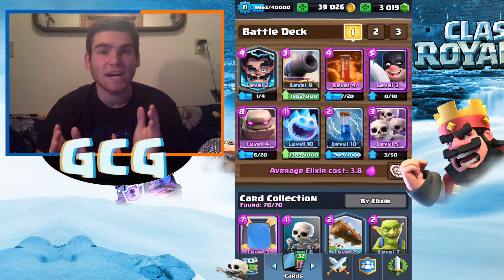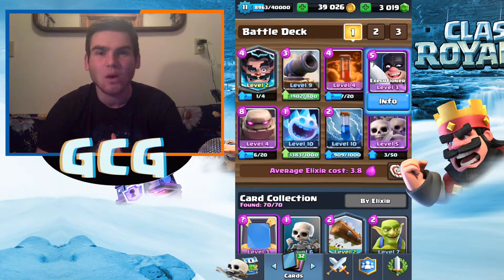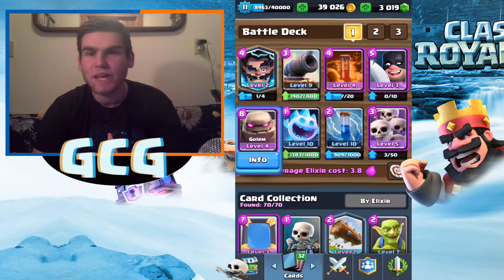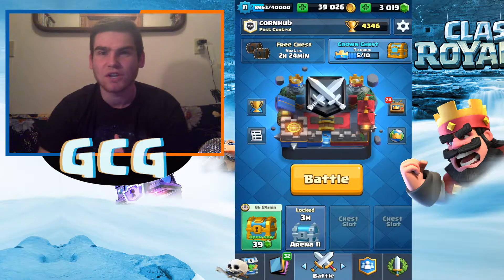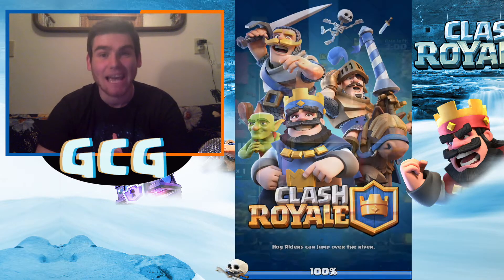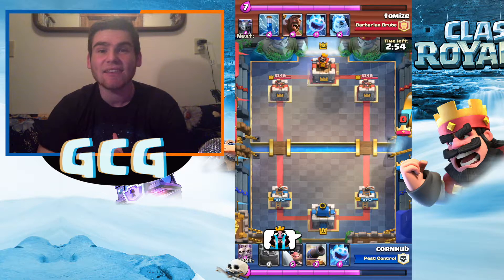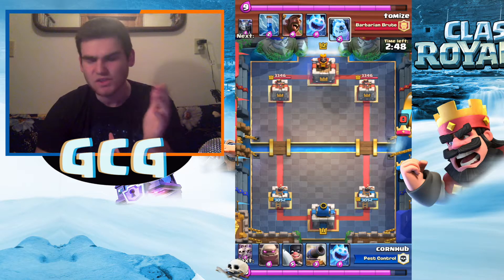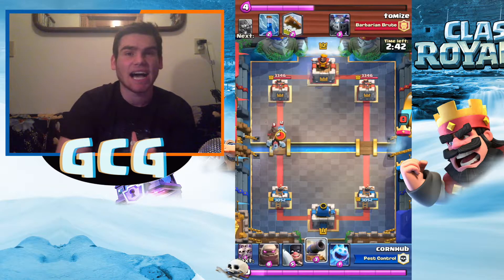Oh my god, I was absolutely amazed by it. I played like three or four matches and I won every single one. I expected to go down in trophies because you can see my card levels — I have a level four Golem, a level three executioner, a level nine cannon — and I'm at 4300 trophies. Most people have level five to level six epics, which is absolutely crazy that I'm able to win with level three and four epics and a level nine common cannon.